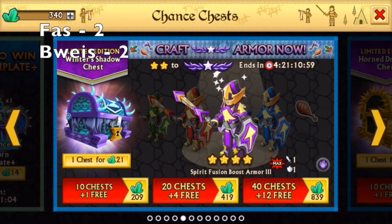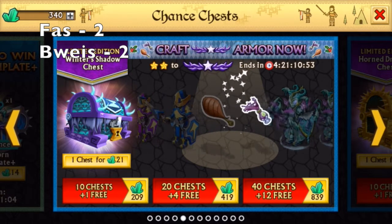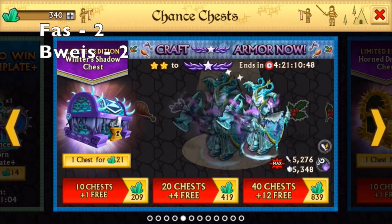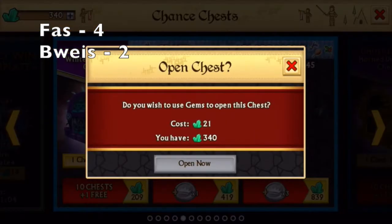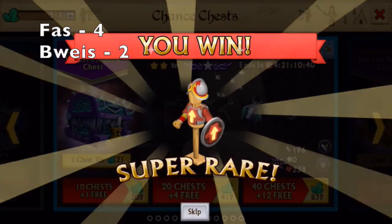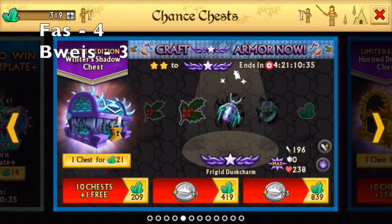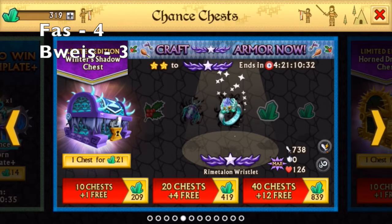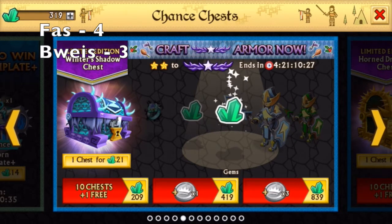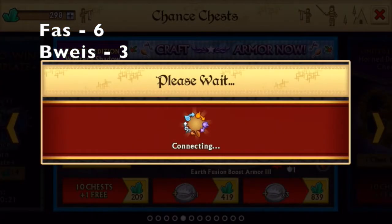It's 2 to 2. Let's see. A fusion boost. That's a rip. So yeah, 3 to 4. If I even get a Dragonforge, I'll still be ahead of you, so I'm fine with that too.